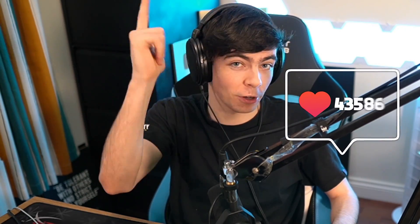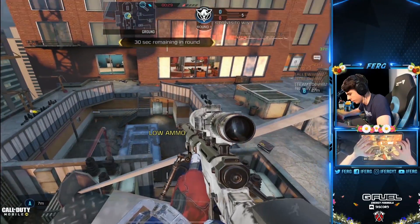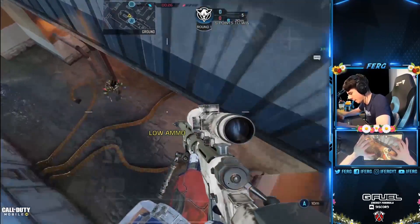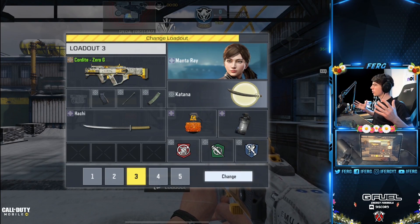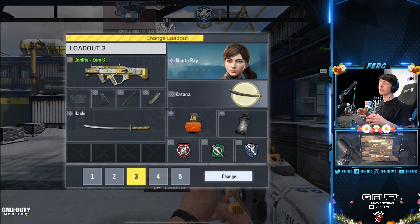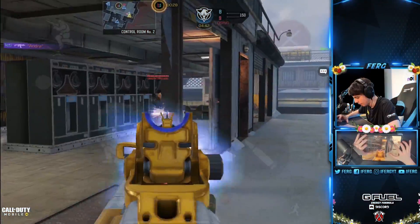50,000 likes and I'll drop a knife nuke with the Hachi and Katana. I'm interrupting this so I can show you a really cool sniper clip — trust me, you'll love it. I'm going to come through there. Have you ever seen something like that in ranked before? No? Alright, back to Katana. Let's try what the Katana can do inside of ranked, where the players don't have aimbot. Remember — 50,000 likes, knife only nuke challenge.